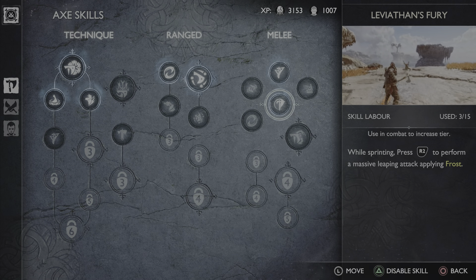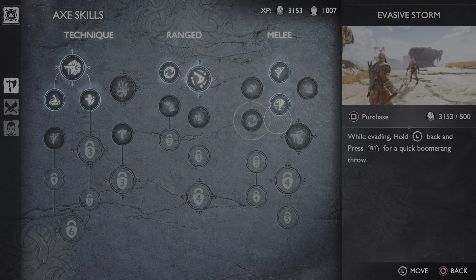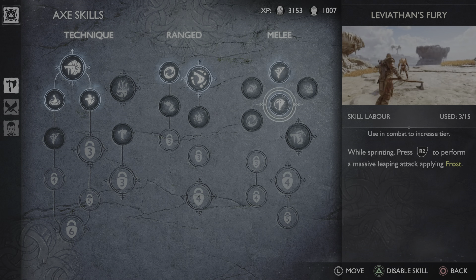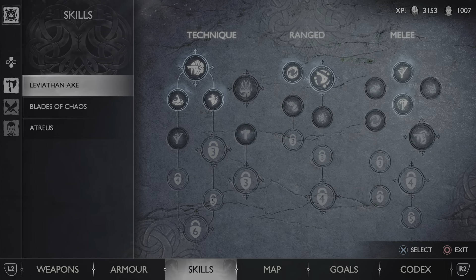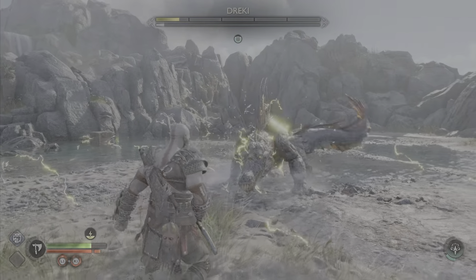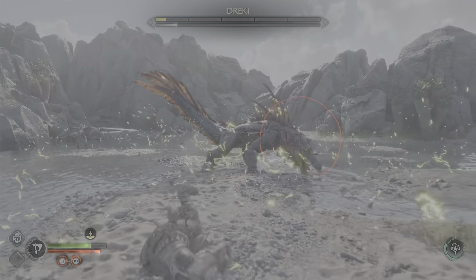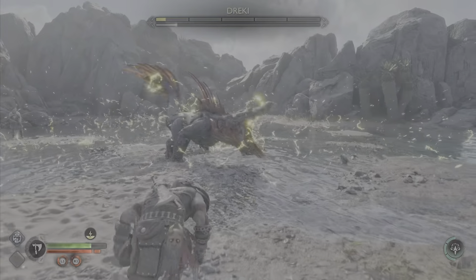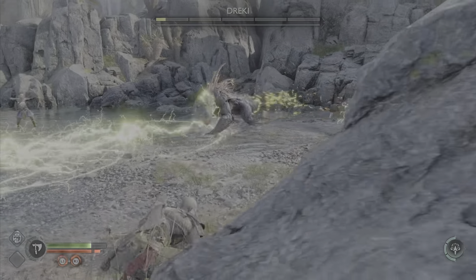In this video I'm going to show you an unlimited skill level glitch in God of War Ragnarok. With this glitch you will get unlimited weapon level and be able to upgrade your weapon to maximum. It's a very easy glitch. All you need is a boss that requires a specific finisher to kill — this drake, for example, requires a specific finisher to kill.